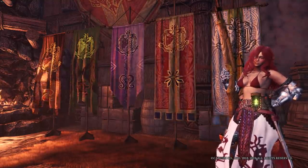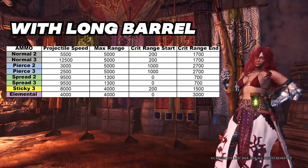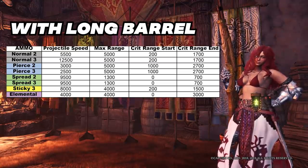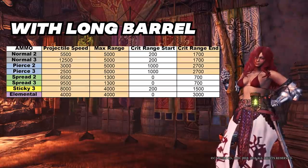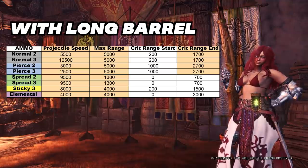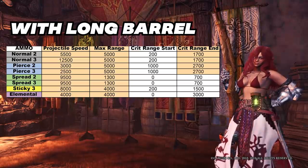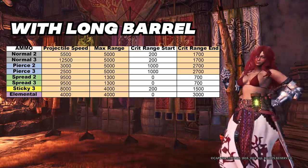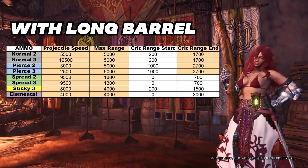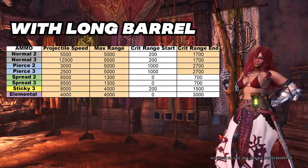Now let's take a look at the changes when we use the long barrel mod. As mentioned, power barrel decreases projectile speed — long barrel does the opposite, it makes bullets faster. So projectile speed, max range, and end of critical range will increase. This increase benefits stickies and slicing, because for normal and spread ammo setups, it's preferred to take advantage of close range mods for a huge damage boost. For pierce and elemental, you want the bullet to travel slower for more ticks.